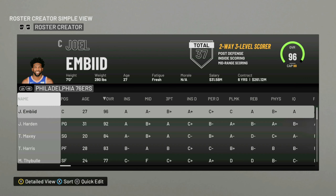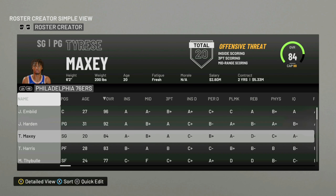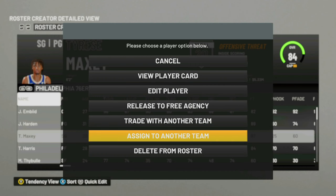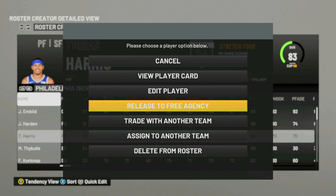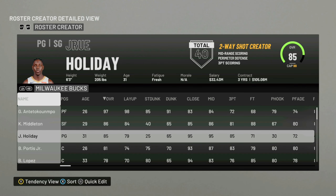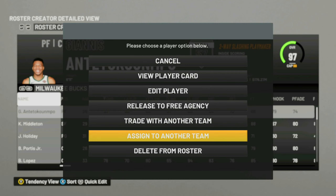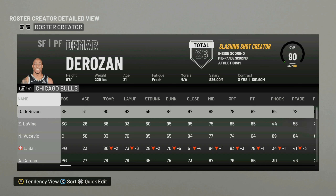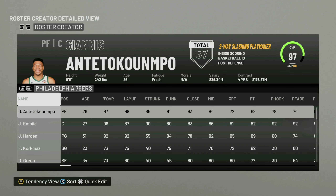What you want to do is basically make a superteam. I use the Philadelphia 76ers because they already have two superstars. For the rest of the team, select the players you want to remove — keep Embiid and Harden — and then release everyone else. Then go through all the NBA teams, pick the best players, assign them to the 76ers, and repeat until you have 15 superstars on one team.